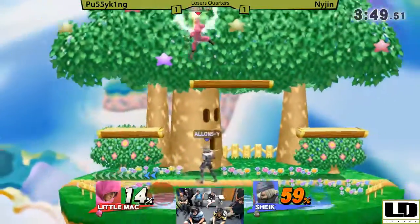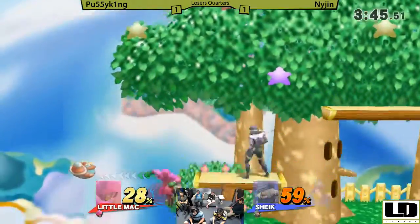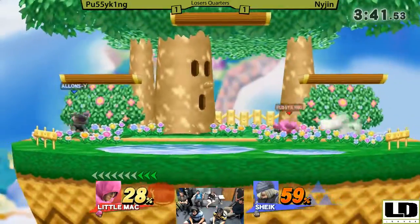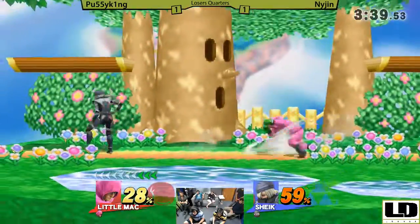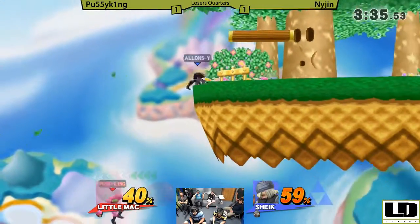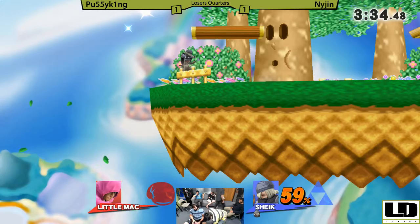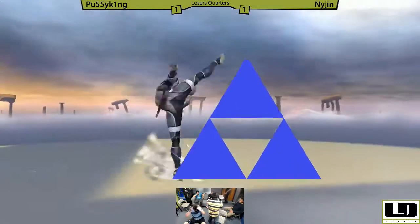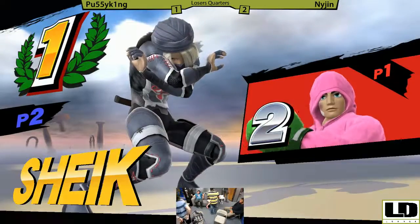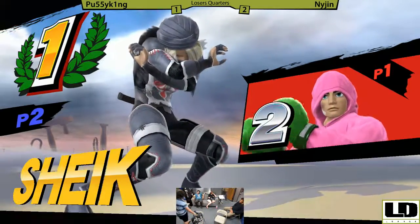Nijin back at it! Nijin, this is pretty good. Peaking, how are you gonna answer? He goes out of the way of the needles, tries to get another grab, but Little Mac's grab just makes you cry. That's it! He did it with the needle! Wow — great snipe right there by Nijin to take that. Congratulations to Nijin because Peaking was making that scary. After that switch to Cloud, I thought Nijin was losing his mind.